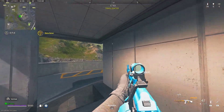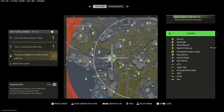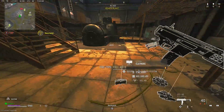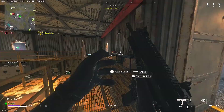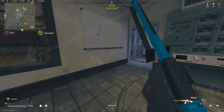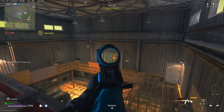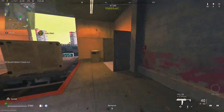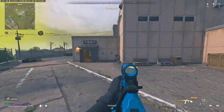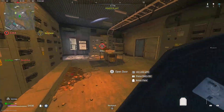Enemy dropping into the AO. No bro, that flinch resistance! Enemy UAV active. Damn bro, the RPK has an SMG — it's crazy too.